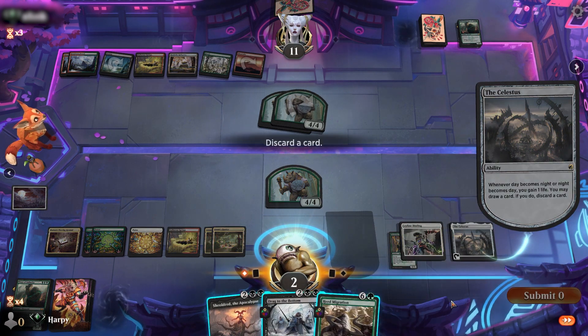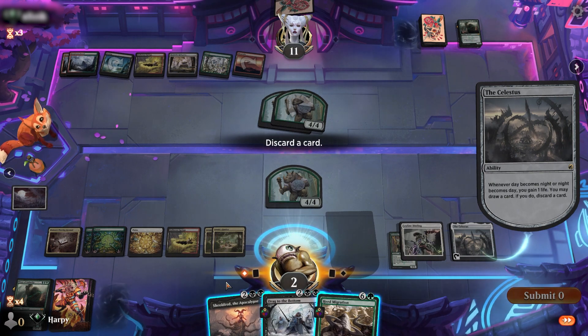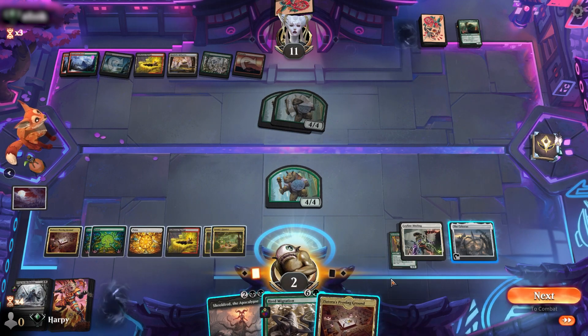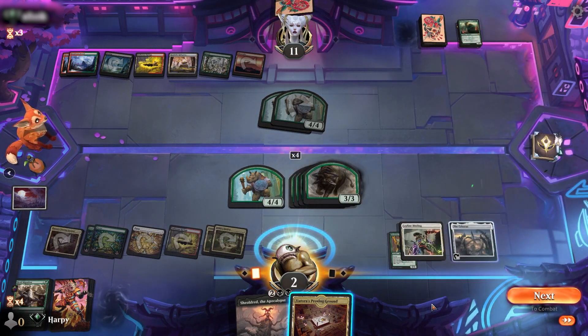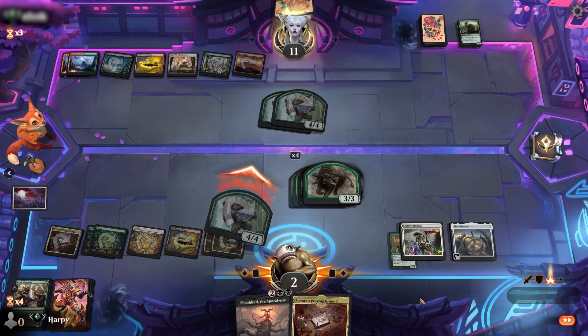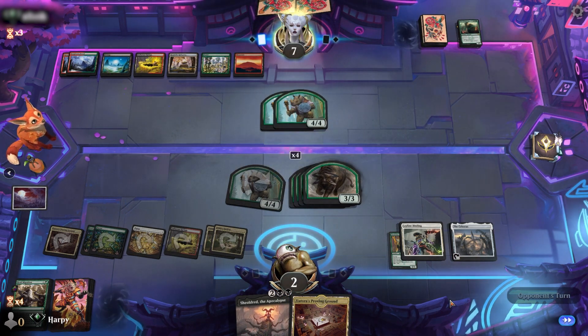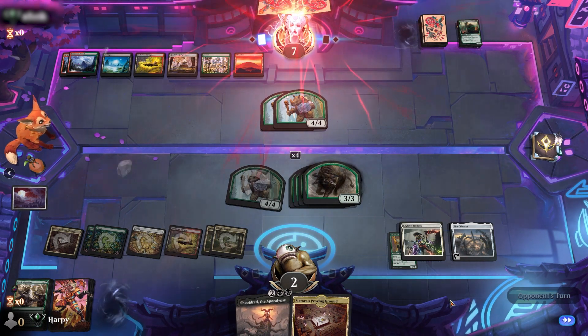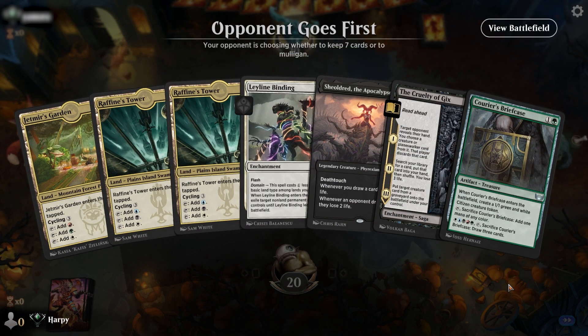The Celestus triggers. A Herd Migration off the top — that's our win condition. Tough choice for discard: we can ditch a Shigeki or a Drag to the Bottom, because we're not discarding the Herd Migration. We opt to ditch the board wipe we'd been holding all game. We draw a land but get to drop Herd Migration. That's five 3/3s on the board plus our 4/4. We keep the Zeatora in hand in case Liliana is dropped. We attack the opponent for 4 — they're down to 7 with a whole herd of Beasts on the battlefield and no Meat Hook to clear them. Opponent scoops. Twice we went down to 1 life, but we eked out the victory.